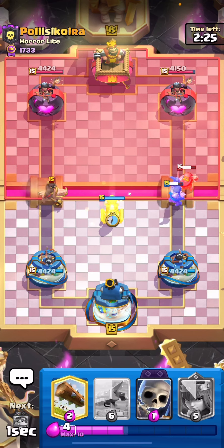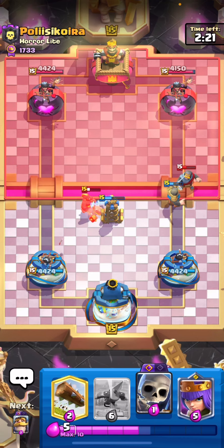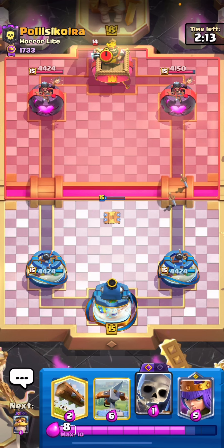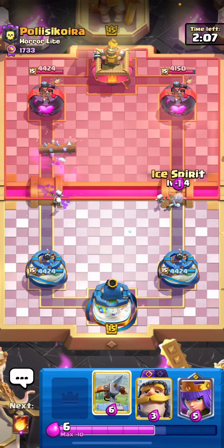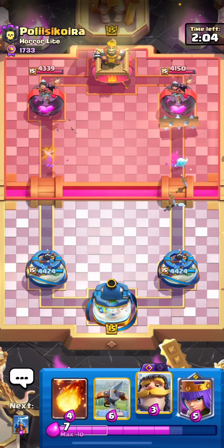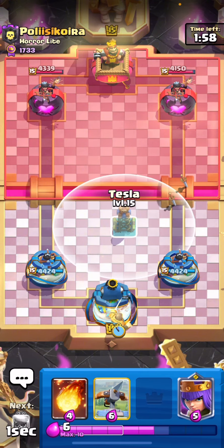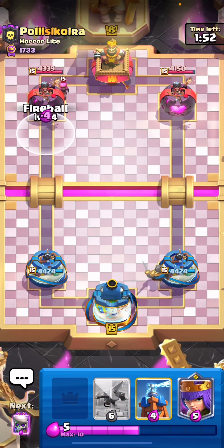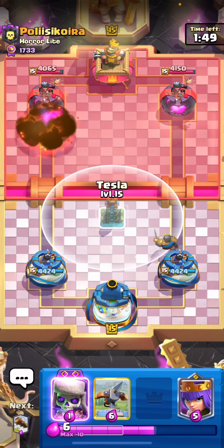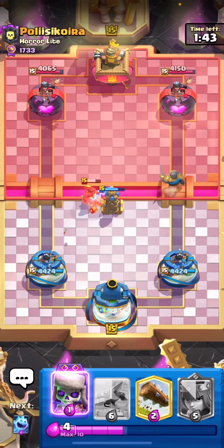In this matchup you kind of just have to rely on Queen. You use your three-card cycle and go Queen the same lane as their Hog — you always want to go same lane against Hog players. Queen is the main thing that keeps everything together. If you don't use your Queen correctly it's a really bad matchup. You just have to rely on your Queen, and I usually fireball the Firecrackers every time.